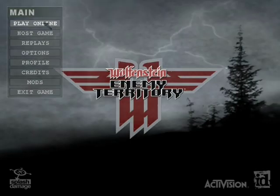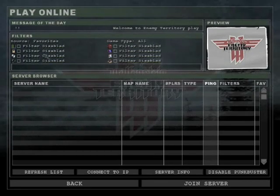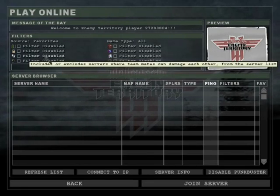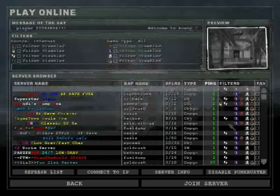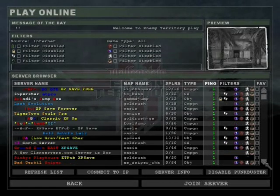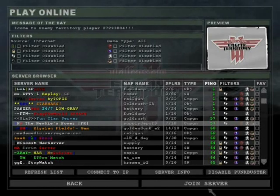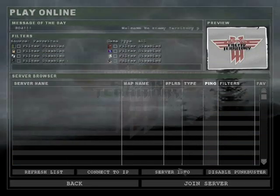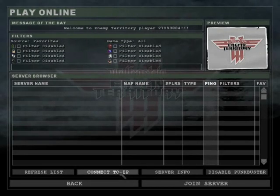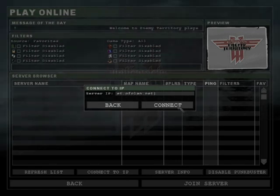Now let's show you what you see when you go online. This is blank because I haven't chosen the right input. Up at the top left you'll find the input options. These filters allow you to choose which servers you want to see — only ones with Friendly Fire on or off, only Punk Buster servers, etc. When you click the Internet option you get the whole list. You can join any server by clicking on it or mark it as a favorite. The quickest way to connect is the connect-to-IP option. Our IP is et.ofclan.net, and the second server is et2.ofclan.net — very easy to remember.